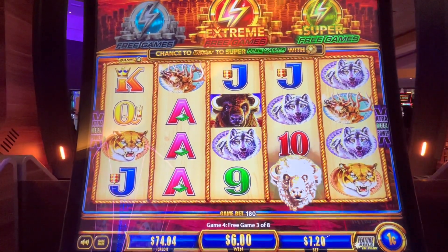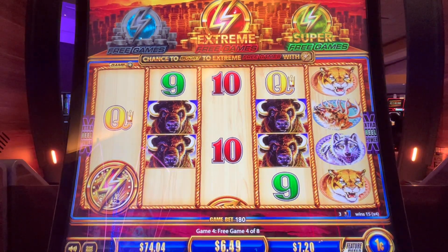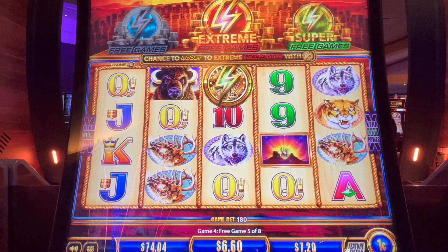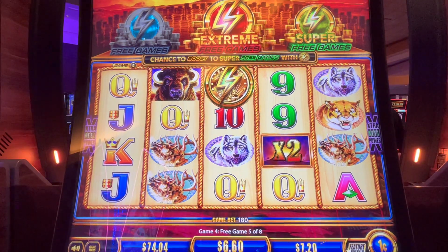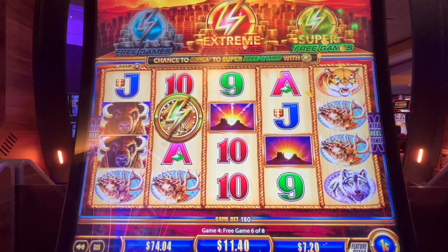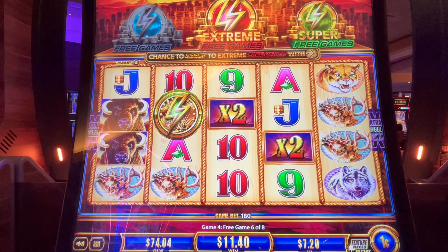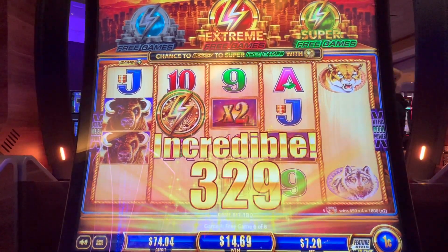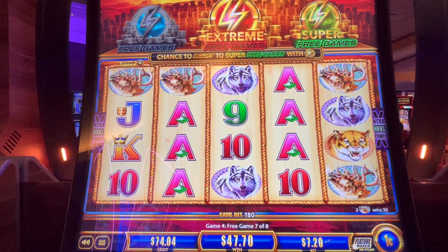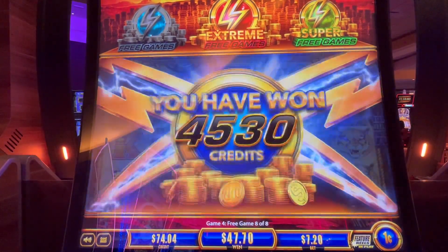There we go — now the eagles will be buffalo. Four spins left. Two coins for a re-trigger. Elk all the way across. $36 — we're at $47, we got two spins left. We need some coins for a re-trigger. $47.70 total.